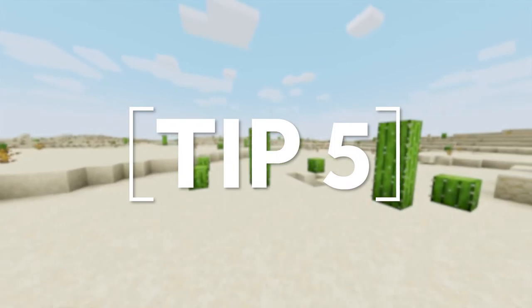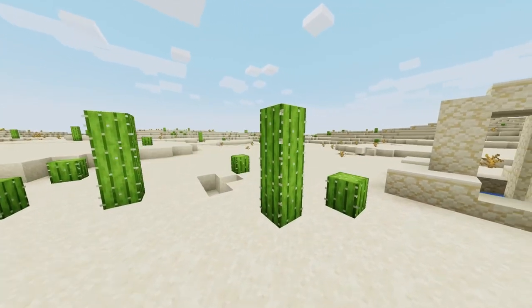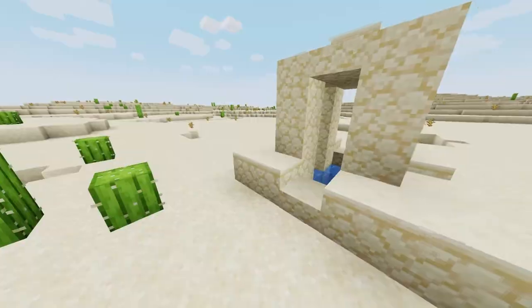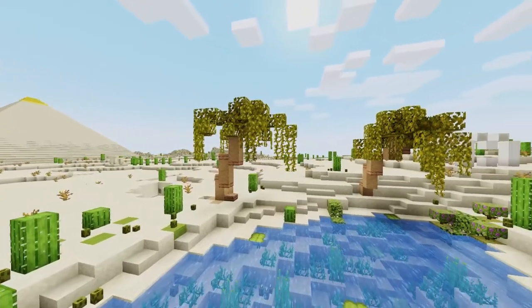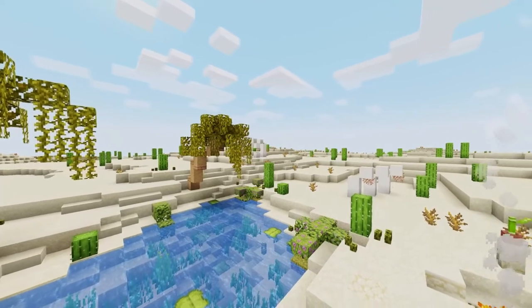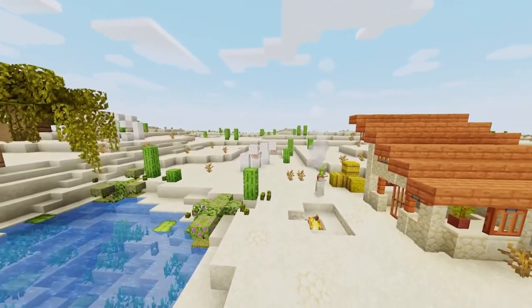Deserts are bland — don't forget your landscaping. Deserts are cool and all, but they're hella bland. Cacti and the silly little watering holes in the ground that generate naturally aren't nearly enough to make deserts look cool. So if you're building a huge pyramid, make sure to make the outside look great too. Throw in some custom-made watering holes complete with bushes, palm trees, and seagrass. Or litter your desert with crumbling ruins, ancient skeletal remains, and maybe even some tiny little huts for a wayward traveler.